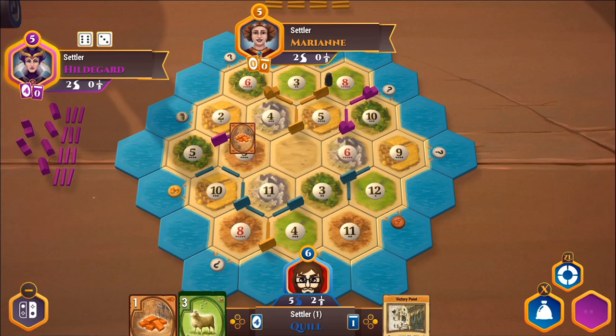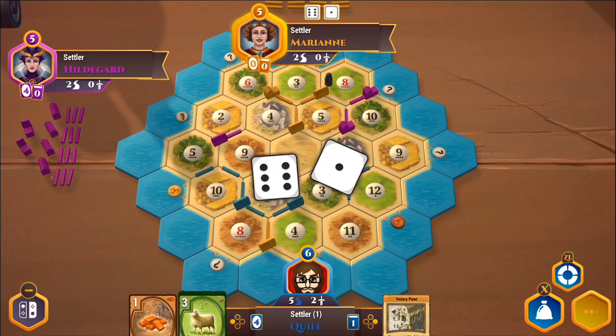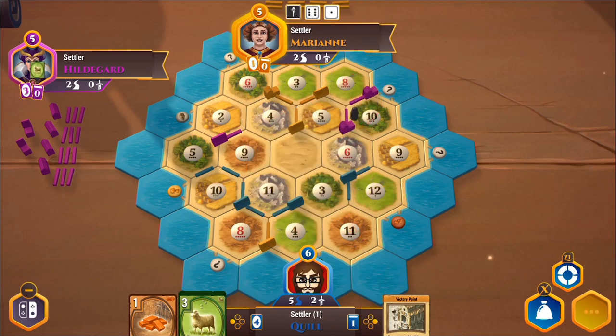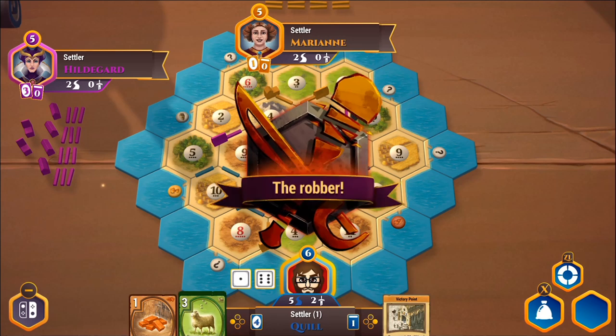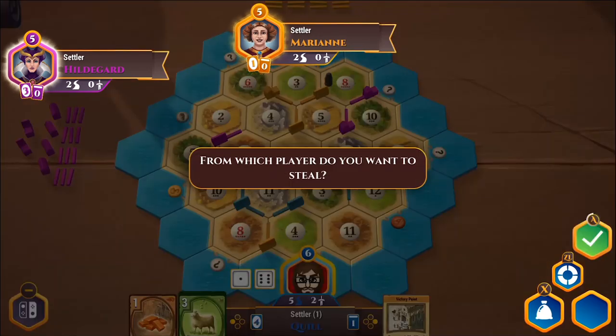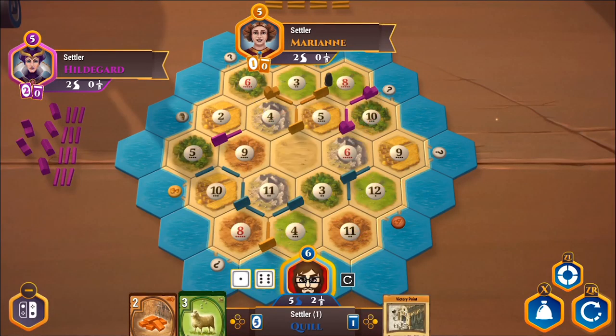That's a nine — does nothing for most people. Marianne rolls a seven and yeah, I think on easy difficulty they're just going to rob from each other. Thank goodness for that. Another seven. I'm just going to put the robber back on the sheep tile — if I can stop other people from getting sheep, I might be able to sell my sheep at a good rate. We'll take from Hildegard. She's got three cards — I get some brick. If you can remember who's got what, you can be strategic with your steals. I'll just end my turn.